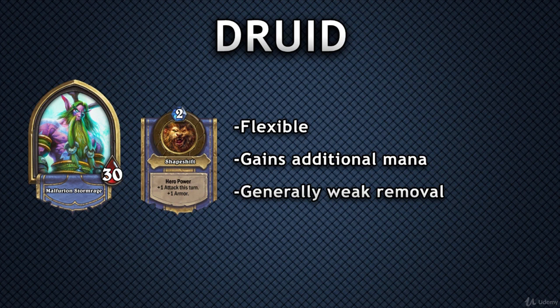While Druid is great at many playstyles, they have some holes in their toolkit. Their removal is definitely lacking, which means that Druid has to take advantage of their mana gain and get ahead early on, because it is difficult for them to come back from a disadvantage otherwise.